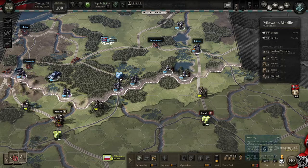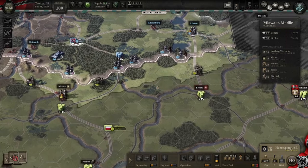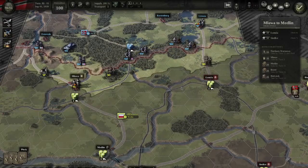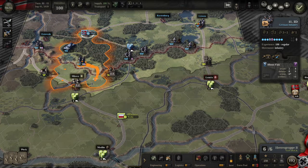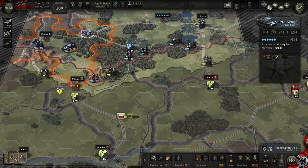I'll bring my HQ down here. Everyone is still in supply, and I think we're basically good to go. Let's start. So this is the Flying Artillery Strike on Mlava. That is excellent. I'll still take losses, but that's okay — 90% retreat chance and he has retreated.